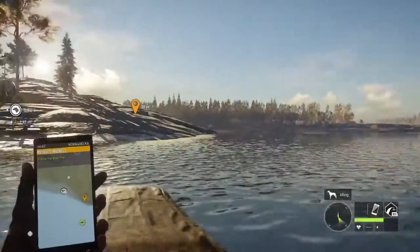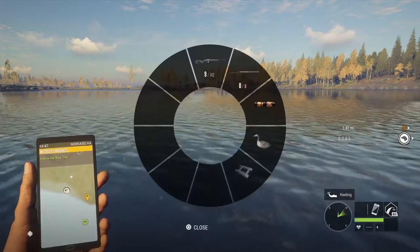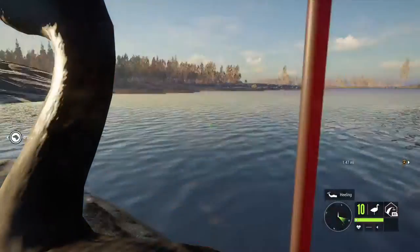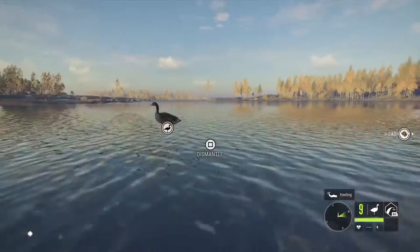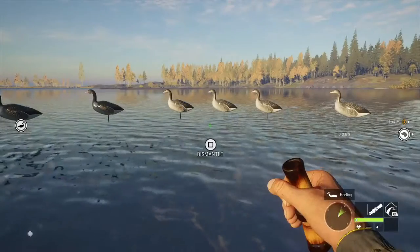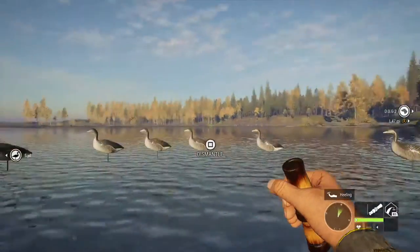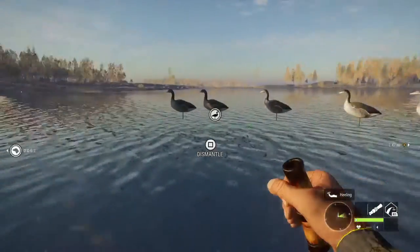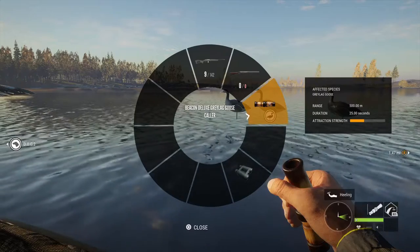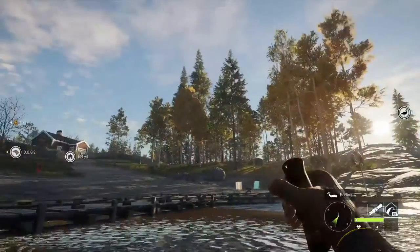Once you get into the blind, you can get out your decoys. This map comes with an insane amount of decoys. We're going to be hunting for Greylag Goose today. You get out your decoy, choose Greylag Goose, and start placing them wherever you want. I'm going to place out all ten, just in a line right around me. Then you can get out your Greylag Goose call and start throwing out calls.